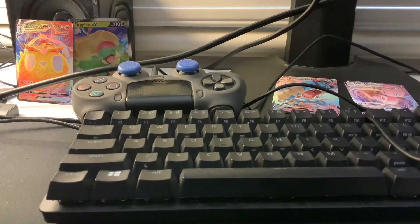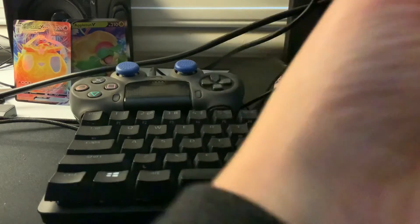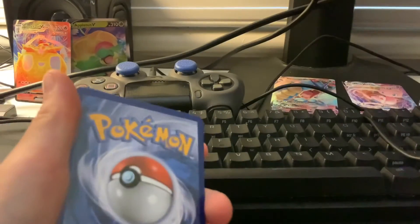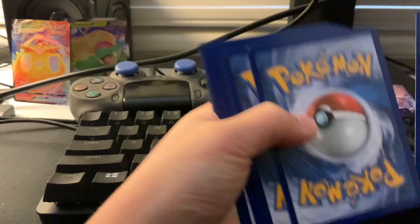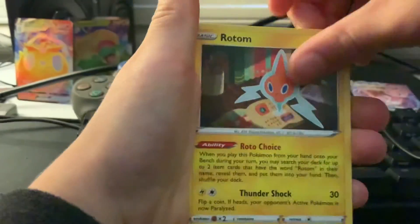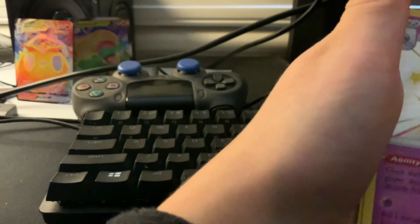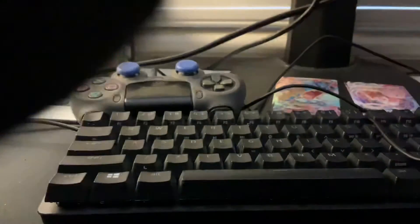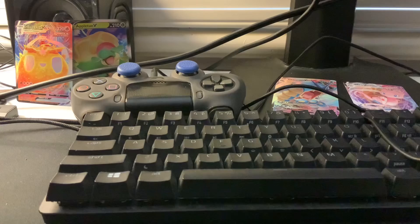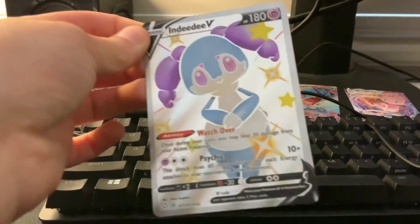Final pack, guys. It's final pack luck. We got the Charizard — that's the final pack. I hope this is good. I'm not going to look for the final pack. The edges don't look the best. One, two, three, four. And that's all the cards from these packs. I hope you guys enjoyed the video — make sure to like and subscribe. It's been your boy Cozy.